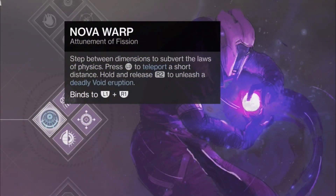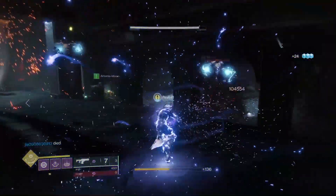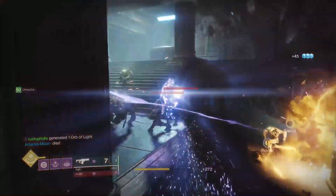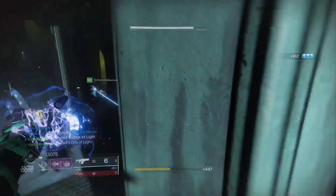The end game is the game. Let's start it off with the subclass first. We're going to be using Nova Warp, however you can use any tree on the void class that you want to use. This build is called Crown of Sin. This build is going to perform as if you have Crown of Tempest on, similar to the arc class, but it's going to be for the void class on the Warlock.